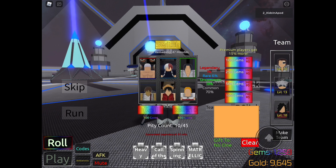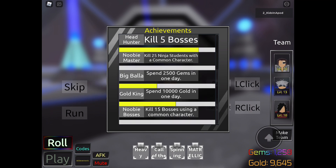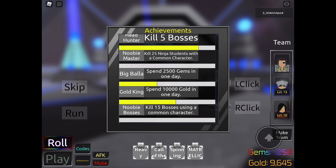Now let's go — 47 minutes left and I got 10 out of 45. If this is your first time playing, make sure you click on achievements and you'll be able to see all the stuff you can do to get gold and gems. Kill five bosses and you get 250 gold and 100 gems. The newbie one — 1000 gold and 25 gems. Spend 2500 gems in one day and you get 100 gems, 150 gems, and 100 gold. Be a gold king by spending 10,000 gold in one day, and kill 15 bosses to summon a common character — there is no way I can do that.